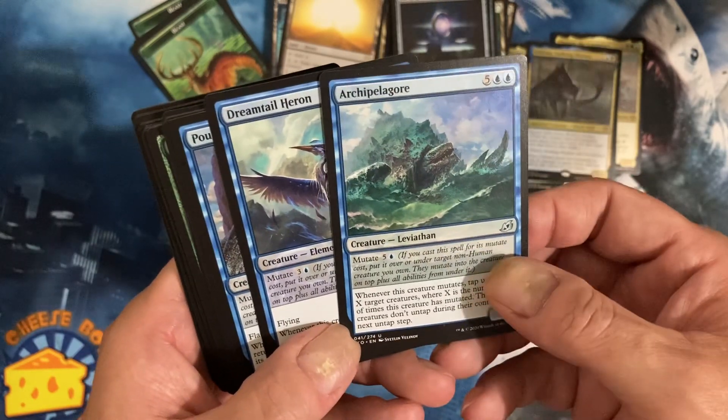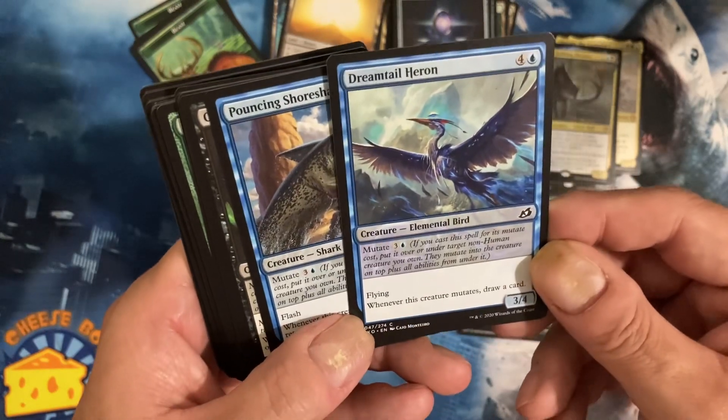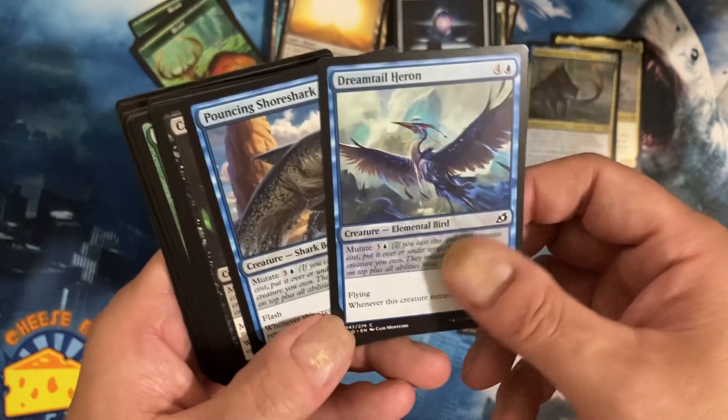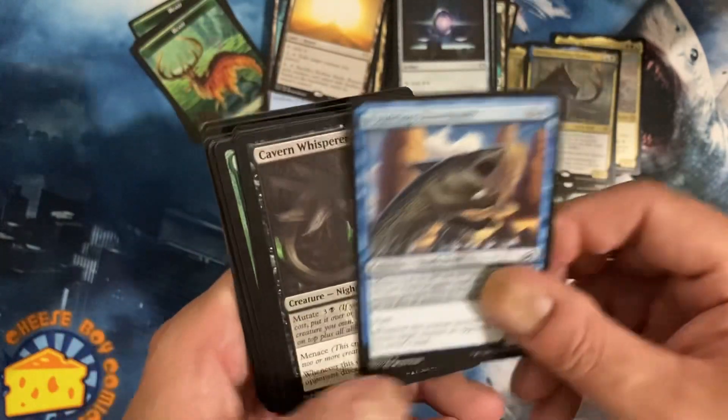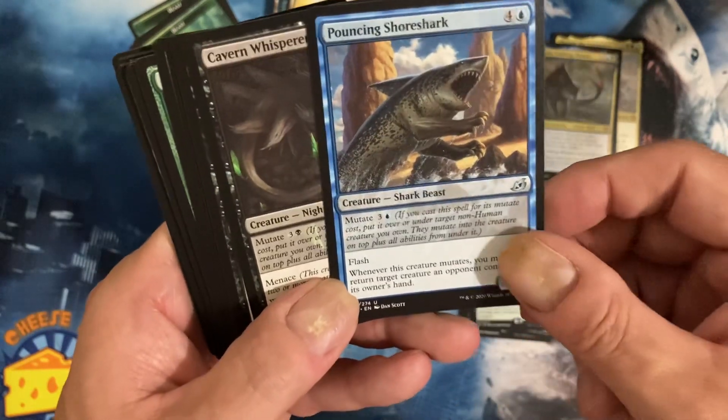Archipelagore leviathan - there's one of the mutate cards. Dreamtail Heron - there's another mutate card. Pouncing Shoreshark, Shoreshark.